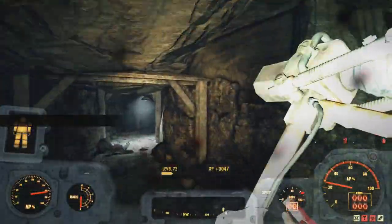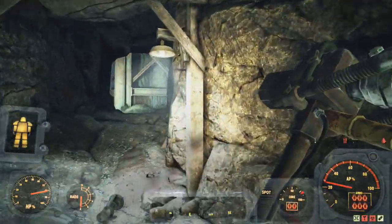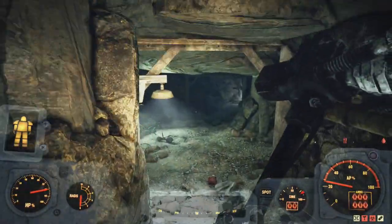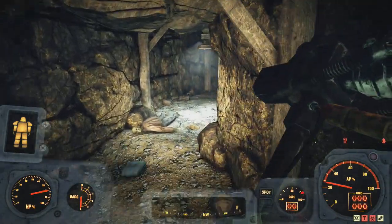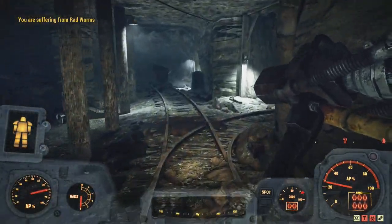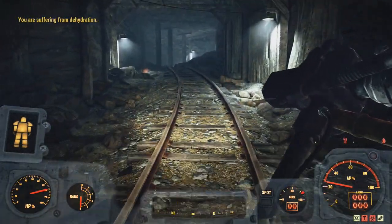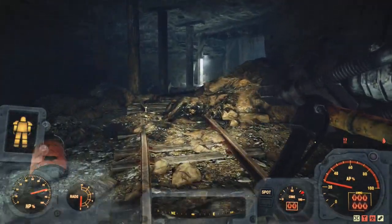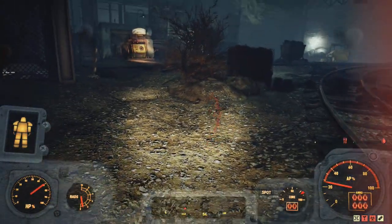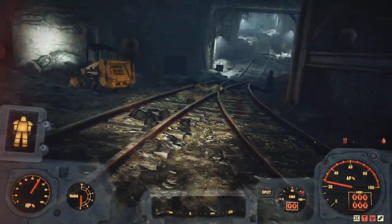I'm going to show you where there's actually two more. We came in this door over here — so let's head out this way. You can go down that way as well if you want. We're going to head down here towards these ghouls — you'll see there's a generator there — and kind of just keep going down this sort of alleyway.